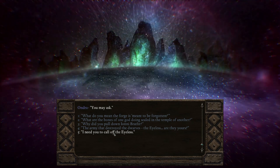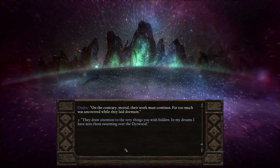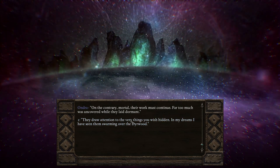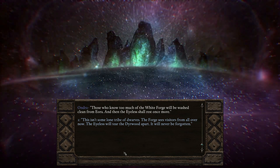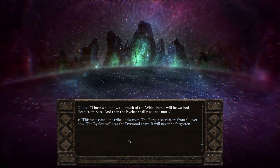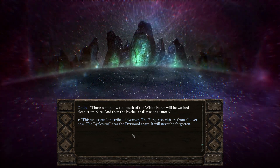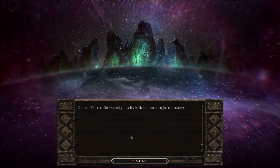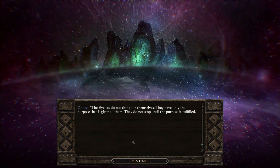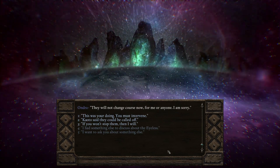"I need you to call off the eyeless." "On the contrary, mortal — their work must continue. Far too much was uncovered while they lay dormant. In my dreams I have seen them swarming over the Deerwood — those who know too much of the White Forge will be washed clean from Eora, and then the eyeless shall rest once more." So that's what they're there for — this isn't some lone tribe of dwarves. The forge sees visitors from all over now; the eyeless will tear the Deerwood apart. "Even if it is as you say, there is nothing that can be done. The eyeless do not think for themselves — they have only the purpose given to them. They do not stop until the purpose is fulfilled. They will not change course now for me or anyone. I am sorry."